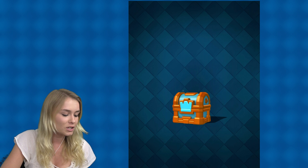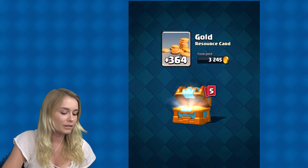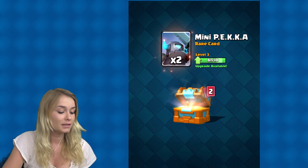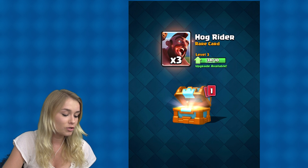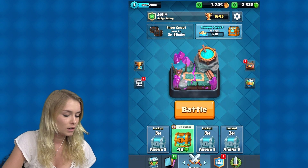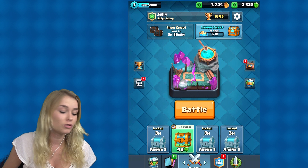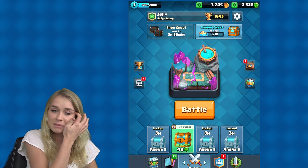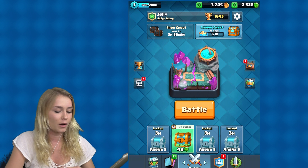Let's open the crown chest, guys. A lot of gold, a few gems, arrows, Mini P.E.K.K.A — it's quite a good one — Hog Rider, and Zap. We got another chest to unlock — that's amazing. I didn't think you would be able to get that many crown chests at the same time. I guess I just didn't play it in quite a while.